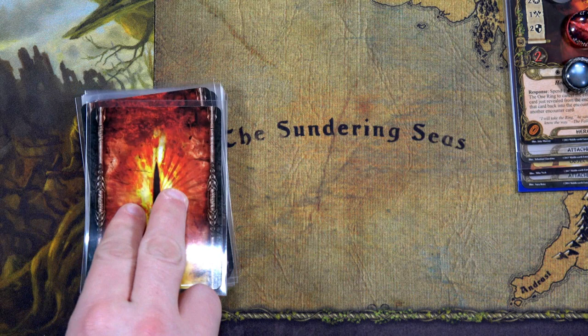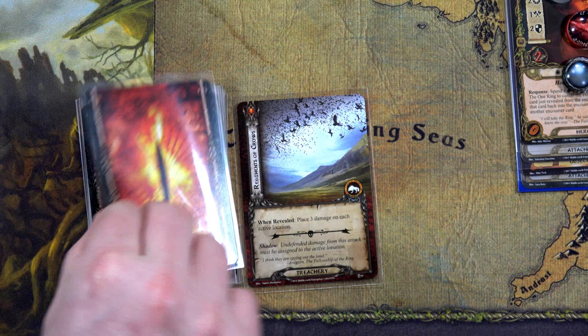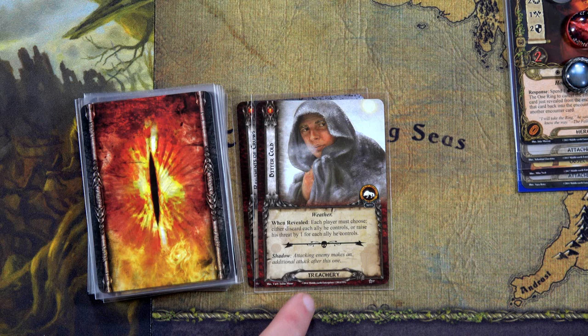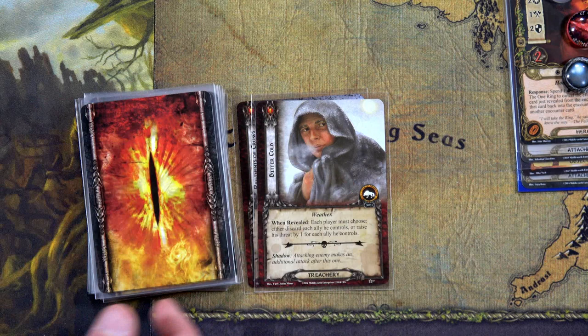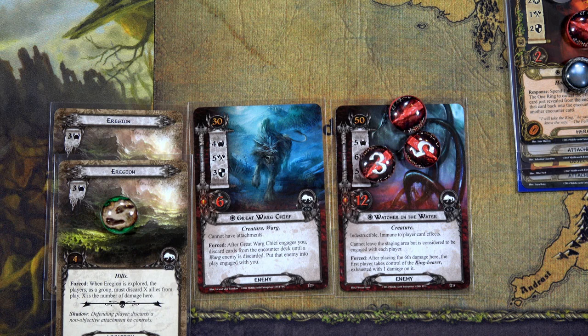We start drawing encounter cards. First for the Hobbit deck: when revealed, place three damage on each active location — six total, three on the door and three on the hills. Second card is Bitter Cold, our first weather card. When revealed, each player must either discard each ally they control or raise threat by one for each ally. We're going to raise threat. The Hobbit deck goes up by five to thirty, and the Rohan deck goes up by two to thirty-two. In the staging area we have fifteen total threat, but we quested for thirty-four, placing nineteen total progress — four here and nine there. We've just won the game!